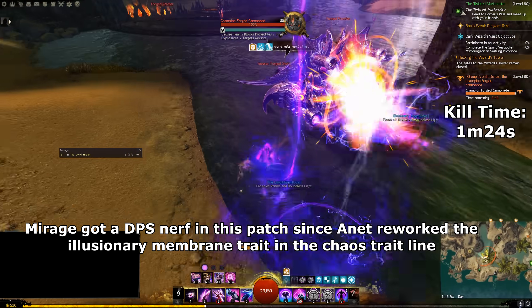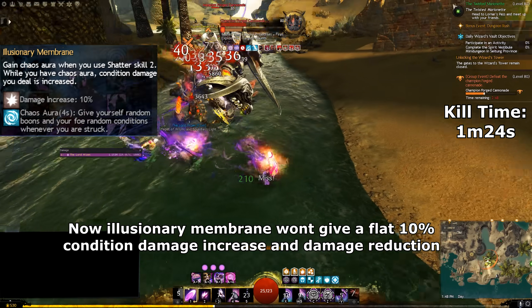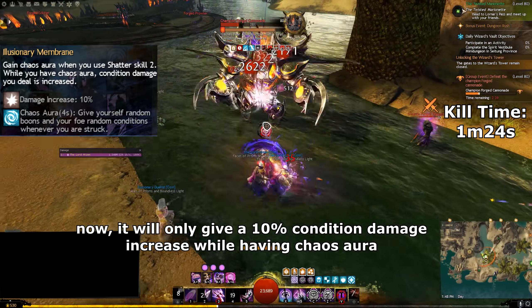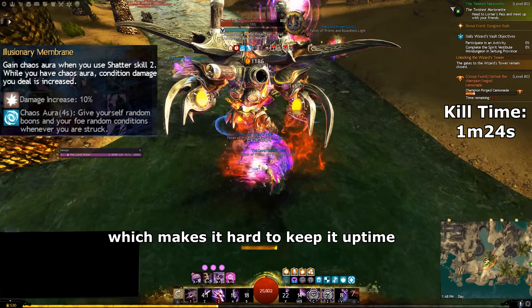Mirage got a DPS nerf in this patch since ArenaNet reworked the Illusion Membrane trait in the Chaos trait line. Now Illusion Membrane won't give a flat 10% condition damage increase and damage reduction. Now it will only give 10% condition damage increase while having chaos aura, which makes it hard to keep it uptime.